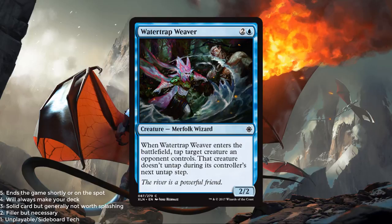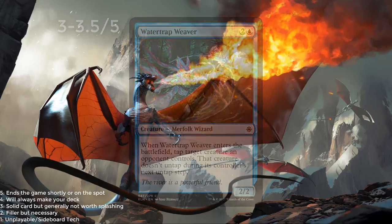Watertrap Weaver — blue and 2 for a 2/2. When it enters the battlefield, tap target creature an opponent controls, and that creature doesn't untap during its controller's next untap step. Just a reprint of Frost Lynx, but it is now a Merfolk with synergy value. In fact, it combos really nicely with Storm Sculptor — bounce a creature to your hand. I think Watertrap Weaver might be one of the best blue commons in the limited format. I'm going to give it a 3, maybe even pushing a 3.5, but probably closer to a 3 out of 5.